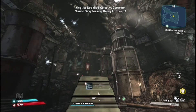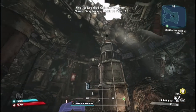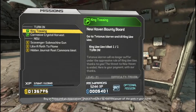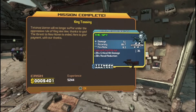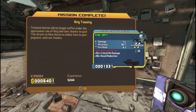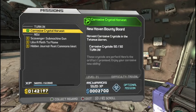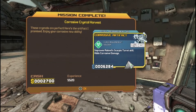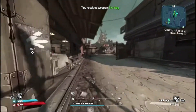Easy peasy, living greasy as I always say. Turning in these missions: King Tasu will reward us with a Spy, which is a Hyperion SMG that actually has a critical hit bonus — pretty cool. Then Crystal Harvest will give us the power of corrosion, as my grandfather used to say.